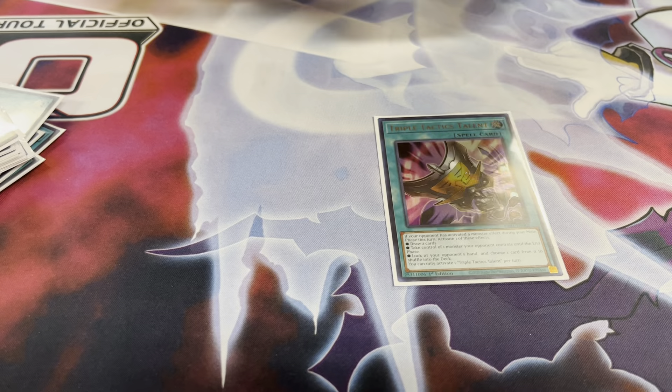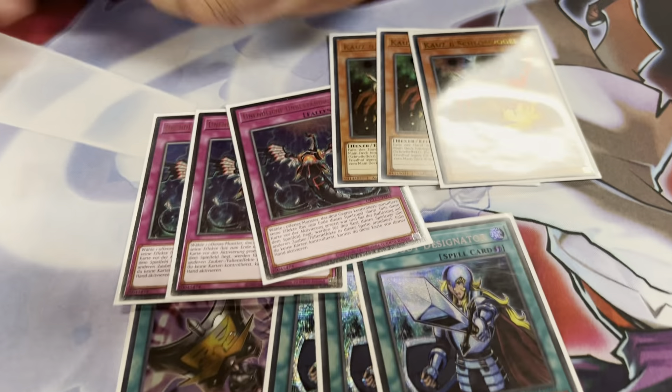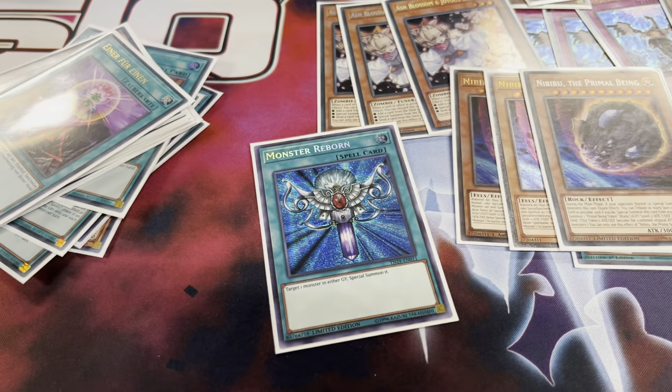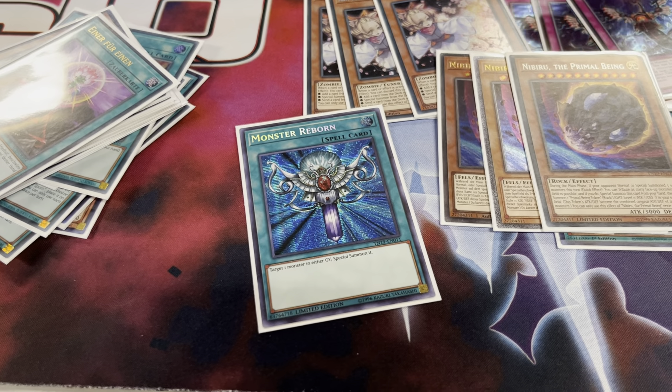The rest is non-engine: one Talent for the Crossouts, three Imperm, three Droll, three Wailur, three Ash, and three Nip. Also Monster Reborn as an extender — that's the 40th card because I didn't have the third Switch, but it was fine. Did it come up? Yeah, a bunch of times.